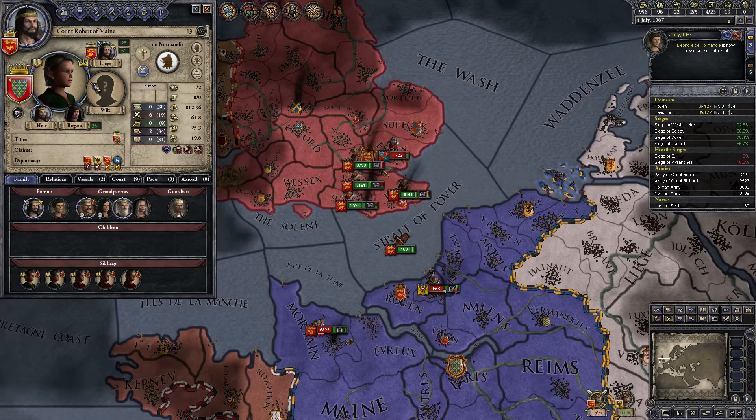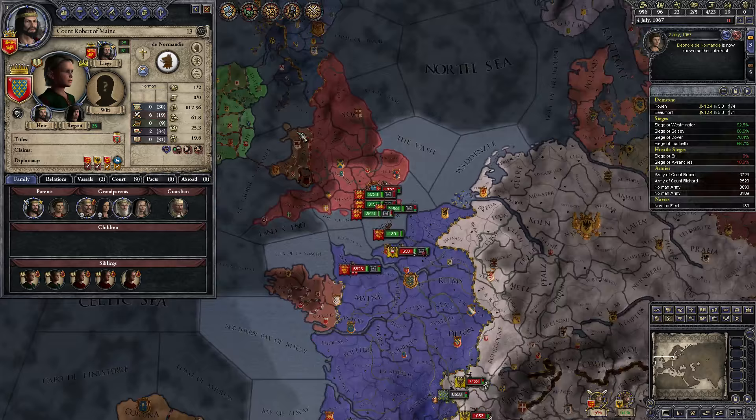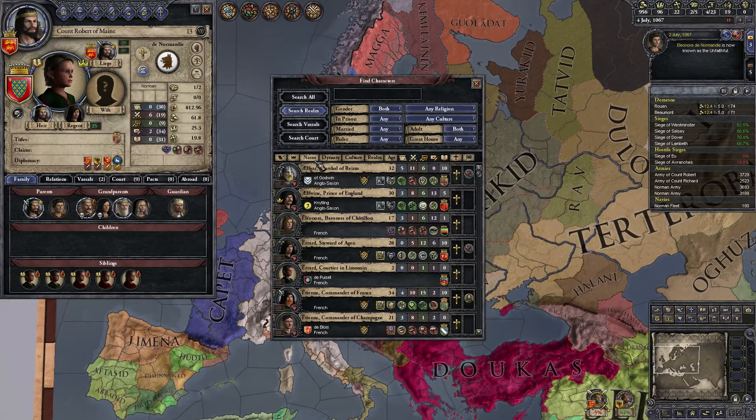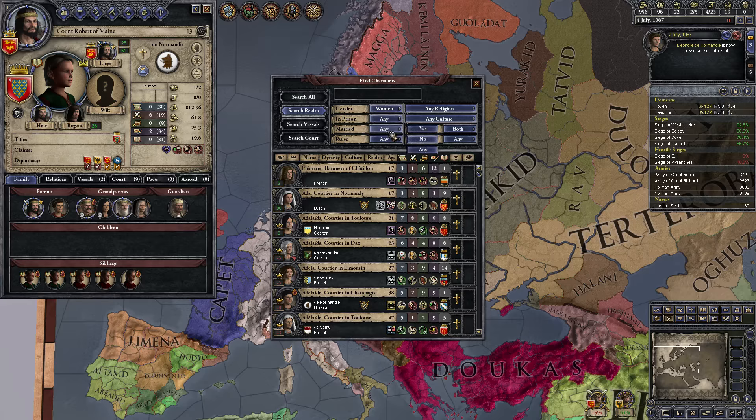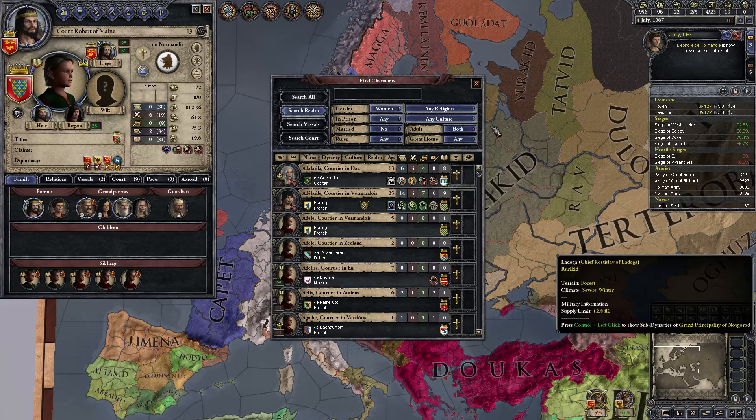He knows the child she carries is actually mine — how embarrassing. Who should we arrange for this guy? Let's go find characters. I'll use this a couple of times. We want to find women, unmarried, any ruler. Highest rank — seriously, the highest rank. They're all courtiers. Great house — yes. Adult — well, we don't care. Our culture would be best, maybe not. We'll leave that for now.